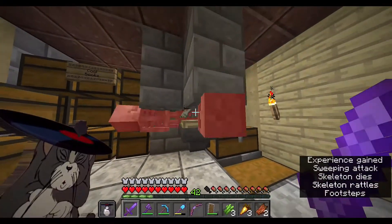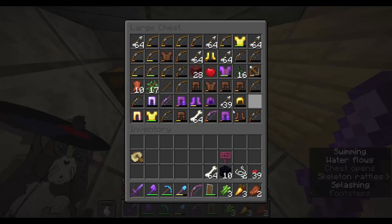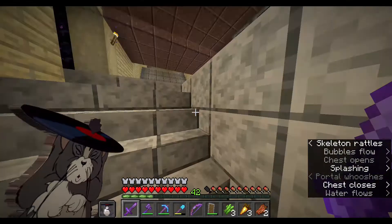There's a skeleton spawner — we get skeletons here. We get a lot of bones, so building the nether hub out of bone blocks is like our way up.